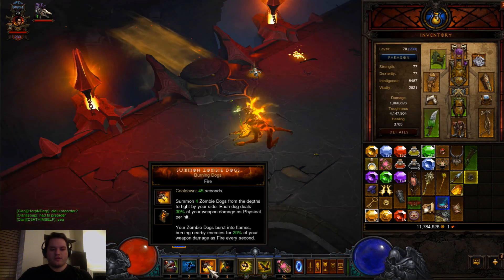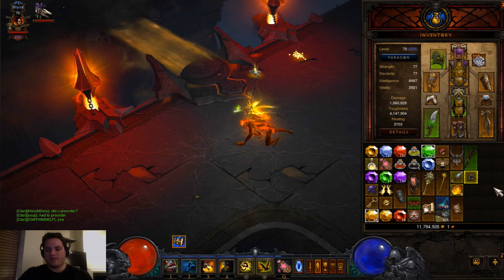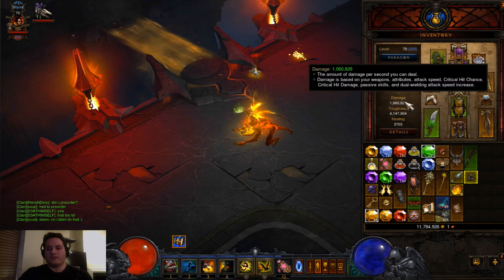Because of my fire buffs, I'm also making him the Burning Dog, so it increases my overall damage with enemies. Pretty much everything else that you've seen in the other videos is the same — not much else has changed.